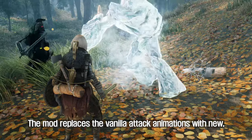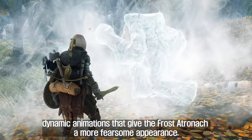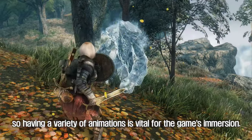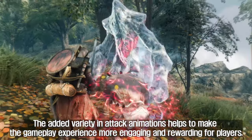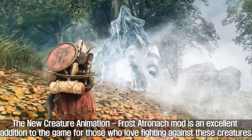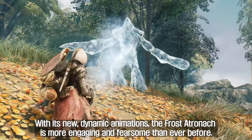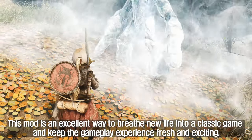The mod replaces the vanilla attack animations with new, dynamic animations that give the Frost Atronach a more fearsome appearance. The Frost Atronach is a popular creature in the game, and many other mods use its skeleton, so having a variety of animations is vital for the game's immersion. The added variety in attack animations helps to make the gameplay experience more engaging and rewarding. With its new dynamic animations, the Frost Atronach is more engaging and fearsome than ever before, making this mod an excellent way to breathe new life into a classic game.